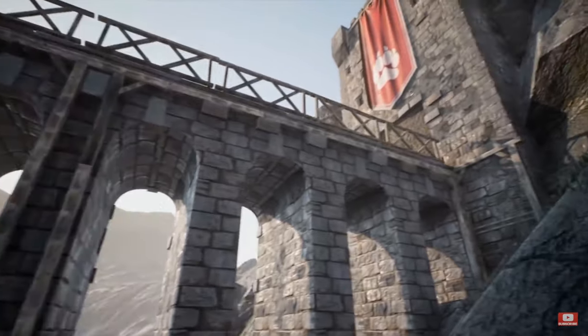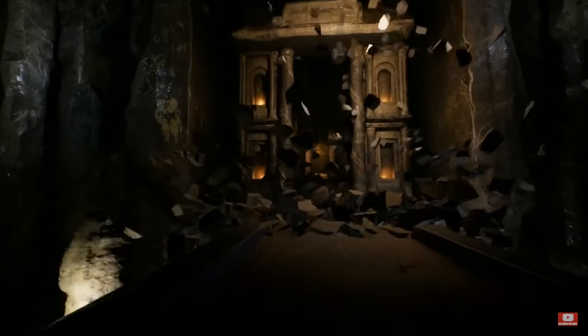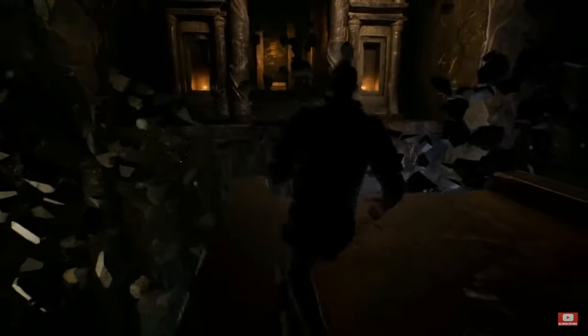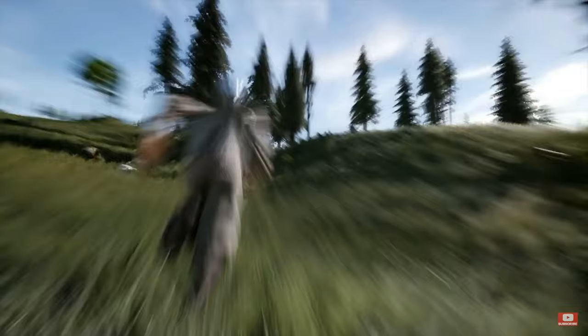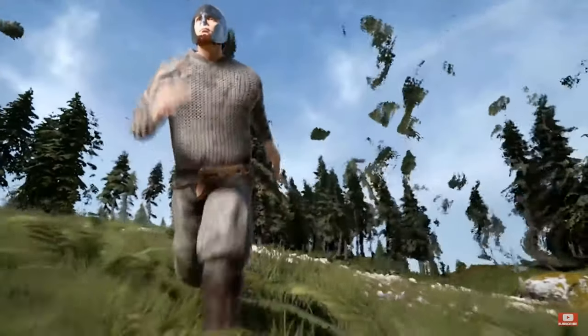In Volhor you will find places which Vikings used to visit. To get to Odin's sword faster than others, you have to go down into the caves and go through the dangerous traps of Loki. A powerful gravity field surrounds Volhor and as it shrinks more and more towards the centre, it destroys everything.